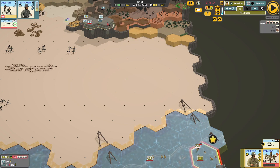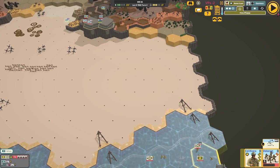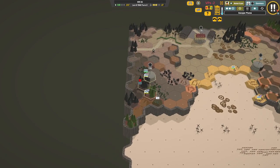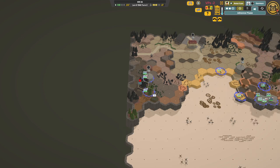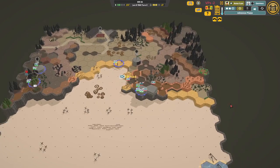I honestly don't think it'll help. He can't shoot — there's nothing there to shoot at anyway. Well, he's got his engine running, which he has to keep running because if he doesn't then he dies since he's in the water.